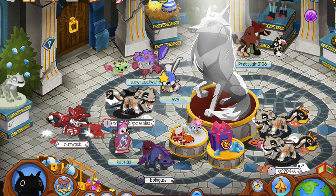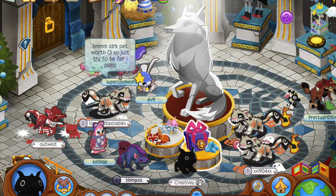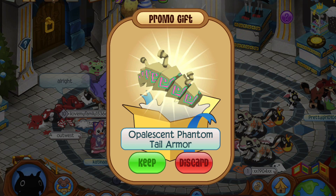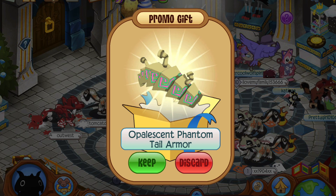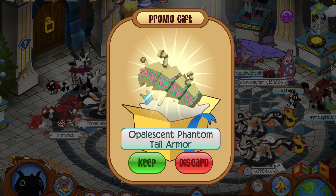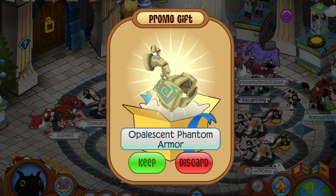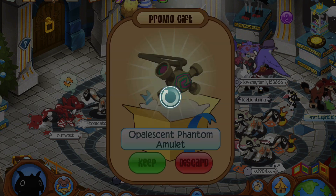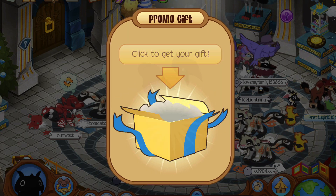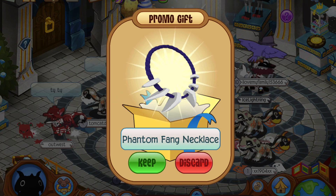Oh my goodness, so many snow leopards! Okay, do I want to spend 30 diamonds? Why not — I get a hyena, of course. This is an opalescent phantom teal armor — this month is October for opal, so that makes sense. More gauntlets — opal! I love opal, such a pretty birthstone. I love mine, it's so cool. Phantom helmet, let's go!